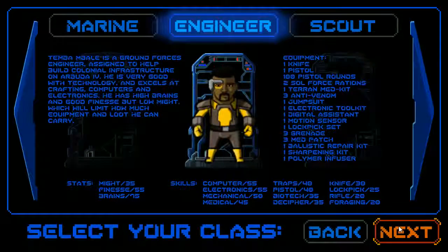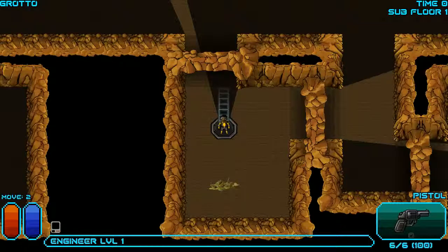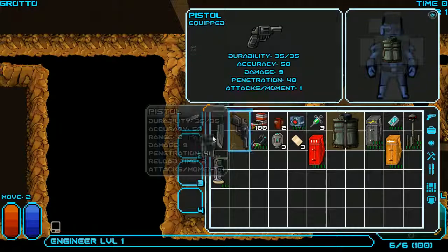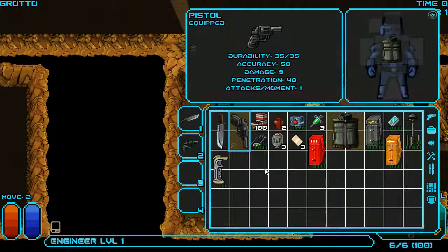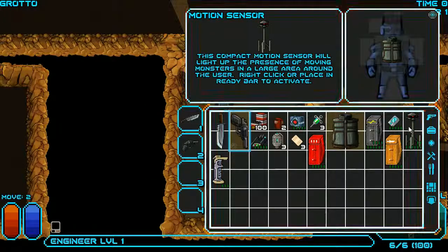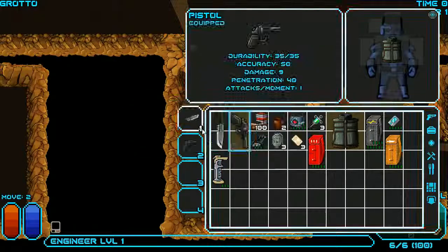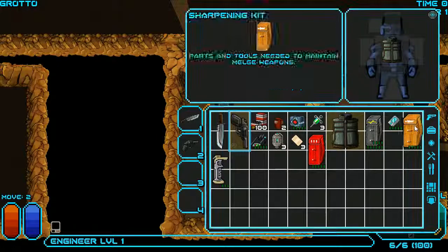Let's go ahead and jump in. Theoretically this should be simple, so let's set up our hotkeys. We have a knife and a pistol and not much else. I still haven't found anything on the wiki to justify having the motion sensor — it's kind of nice but doesn't really provide much benefit and it takes up space, so I'm going to throw that away.